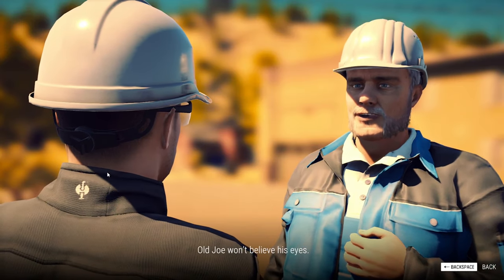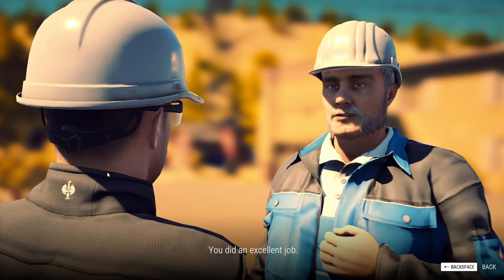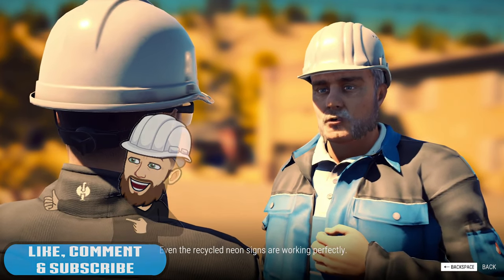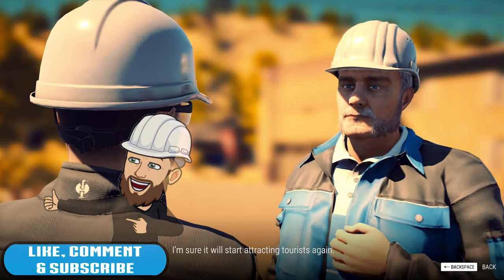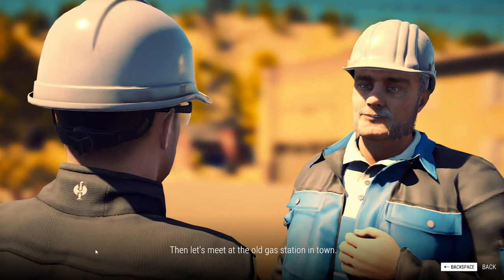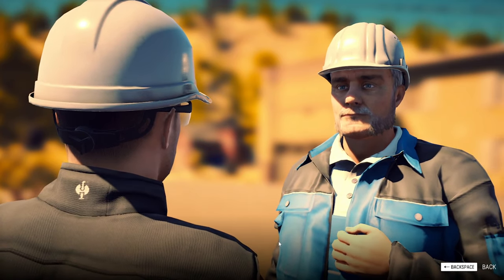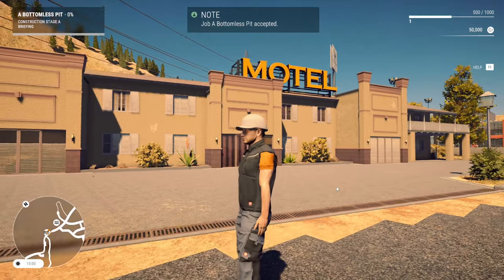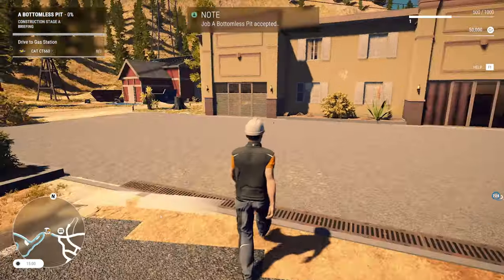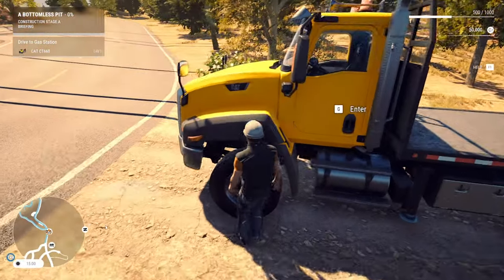Hape says: 'Joe won't believe his eyes — the entryway looks better than when this place opened 30 years ago. You did an excellent job. Even the recycled neon signs are working perfectly, you can finally see the motel from the highway. I'm sure it will start attracting tourists again. Do you have another minute? Then let's meet at the old gas station in town — someone else there needs our help.' So we're heading to the old gas station.